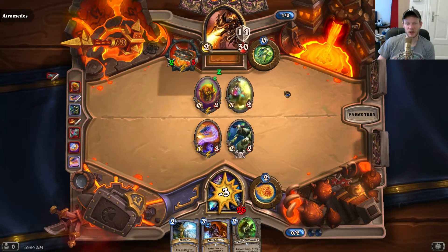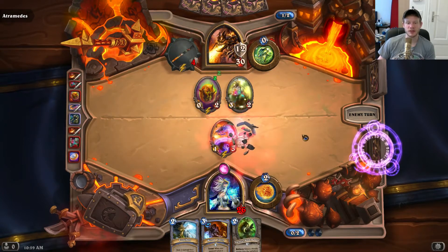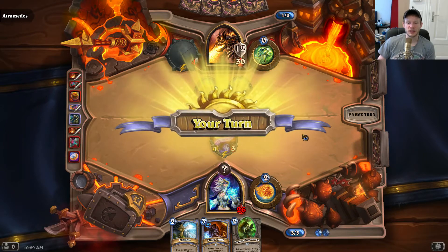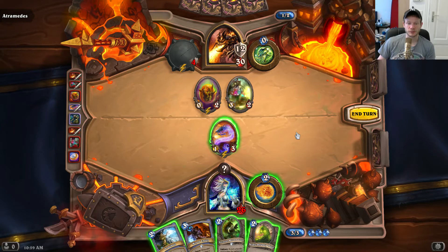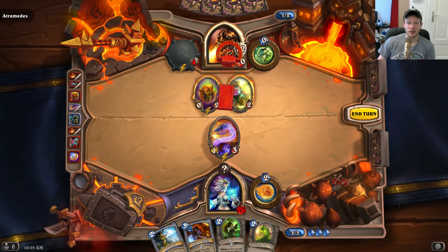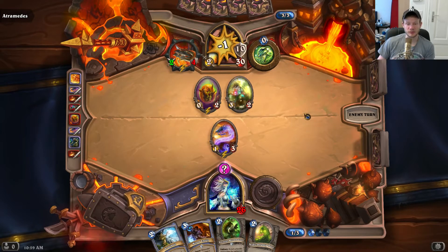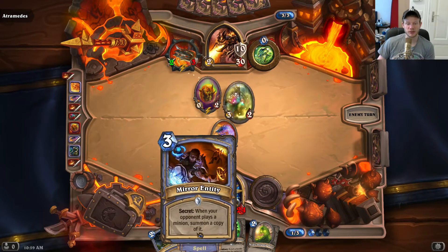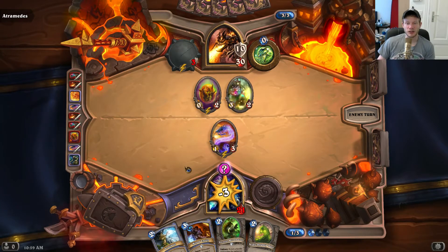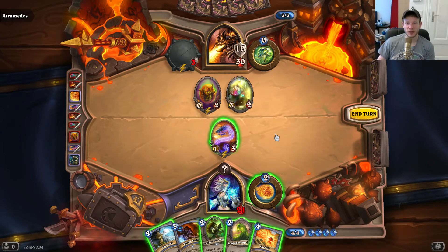Apart from that, I use Brewmaster so I can use cards more often and try to give it some tempo. I've paired Mad Scientist with Mirror Entity in the deck, and I want to play it on turn 1.